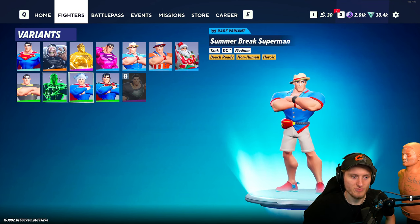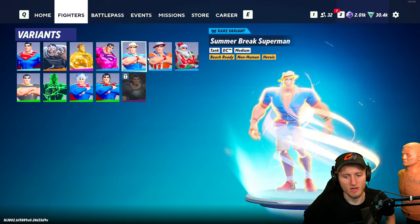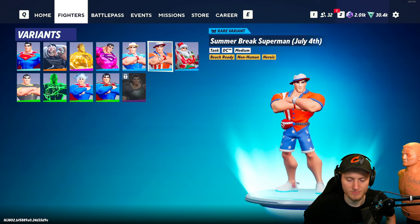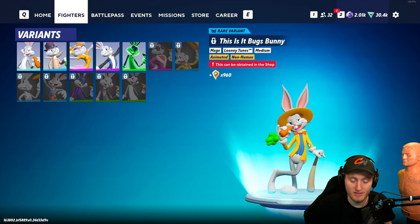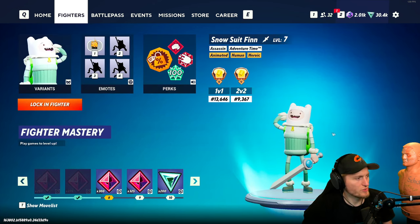Next up we have the summer skins that I actually quite enjoyed. It does change the variant by a lot compared to the default skin. They also came out with the fourth of July skin which I think looks so good. You also got one in the prestige shop — the Bugs Bunny jacket. Nothing too special but I like the hats.